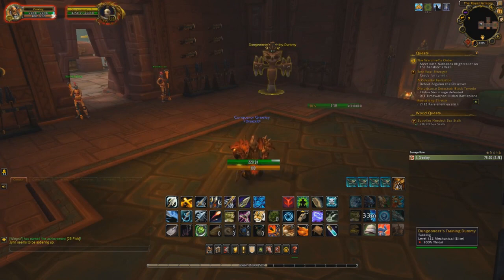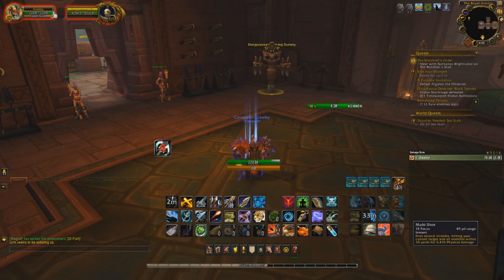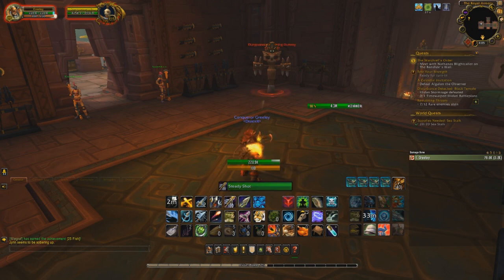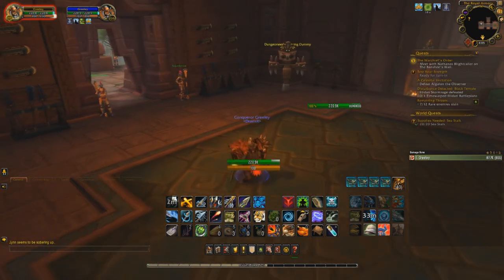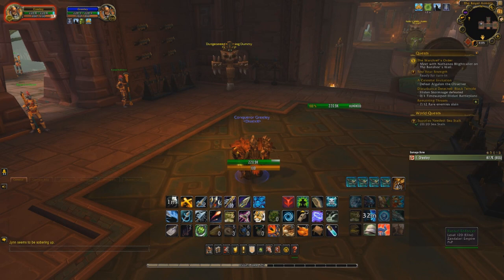For add-ons, I run my Weak Auras — including the Trick Shots one that tracks whenever you hit three targets with Multi Shot. It's very important to run with one of those; it makes your life so much easier so you're not looking up at your buffs. I also run DBM, Quartz for my cast bar, Bartender for moving UI elements around, Details for damage tracking, ClassMods for health bars, and Titan Panel — though I currently don't have that set up since I just got a new computer and I'm still re-uploading everything.